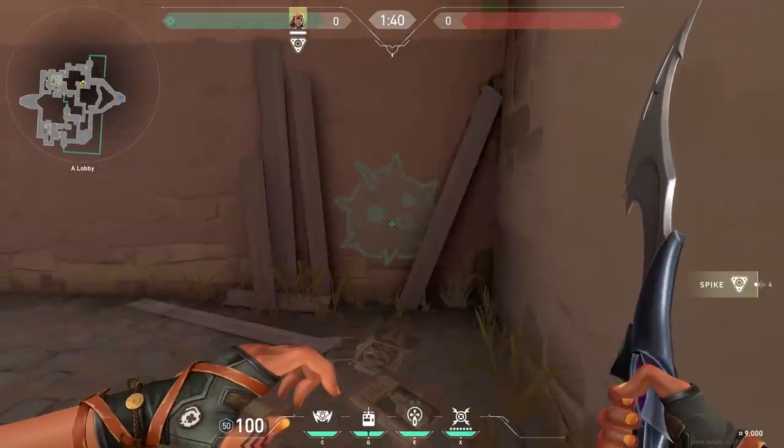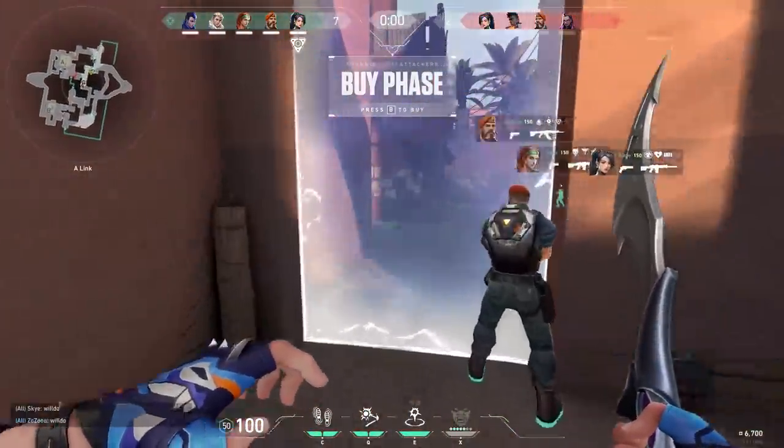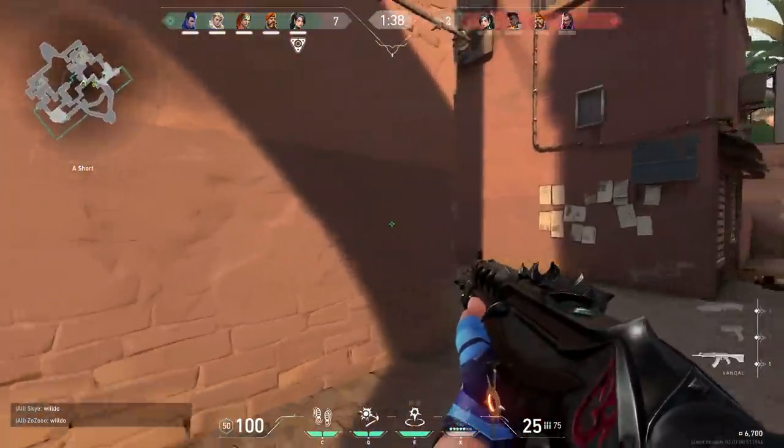There's a gravity on Bind that we all wish wasn't there — in the world I guess. And the last one: you can make a cold roll with the Sheriff if both enemies have armor.